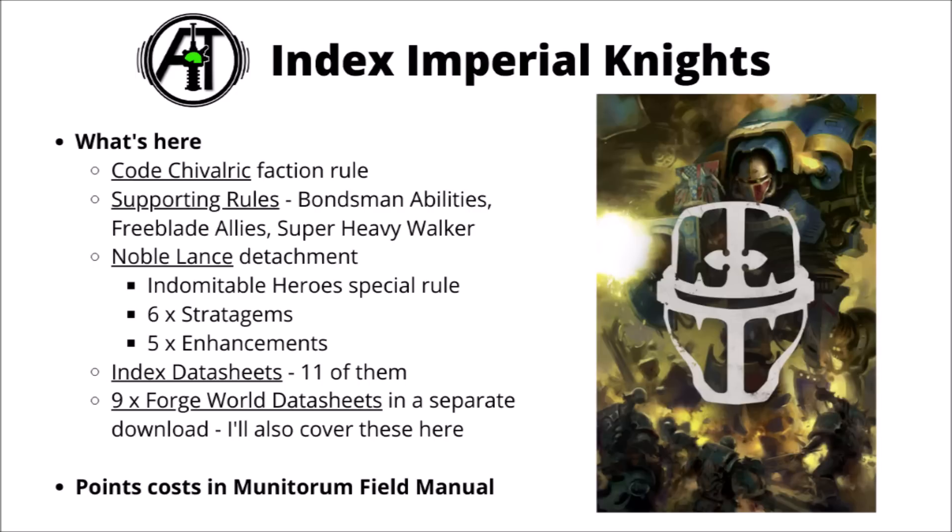In Index Imperial Knights for 10th edition, we've got the Code Chivalric — the knightly faction rule, usually amounting to a very big damage buff, and seriously good things happening if you slay the enemy warlord, though you can take the movement option. There's also a section of supporting rules including their bondsman abilities, the super heavy walker rule, and the rule for their freeblade allies when fielded in other Imperial armies.